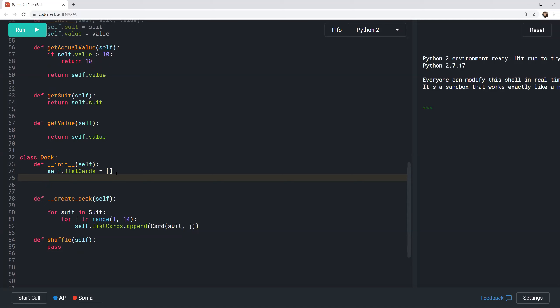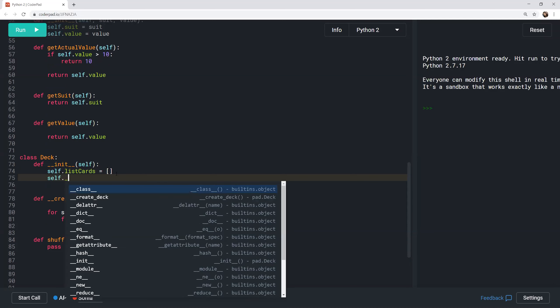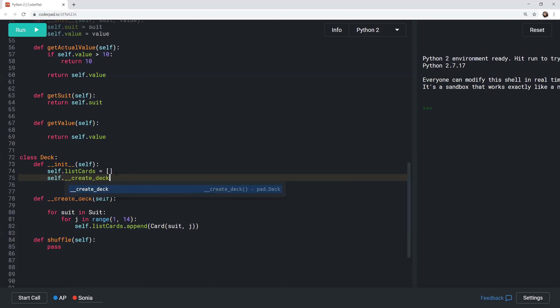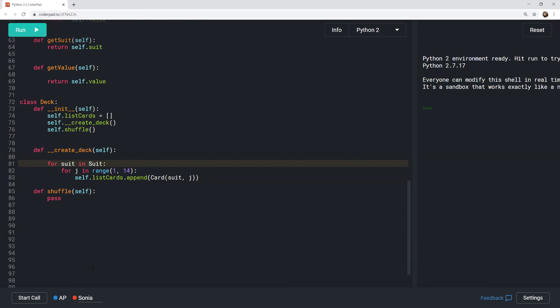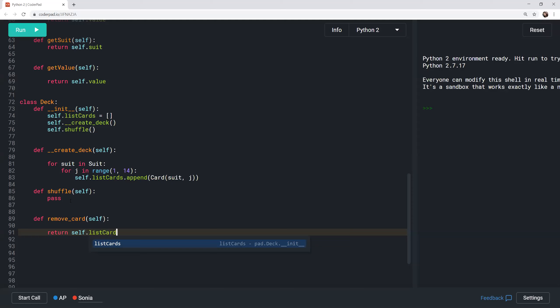Wrapping up the Deck class — it needs create_deck called in the constructor followed by shuffle. The remove_card method is the only public method needed beyond that. The group agrees that for a card game, Deck and Card are the two foundational property classes. They move on to designing the Player and Dealer classes.